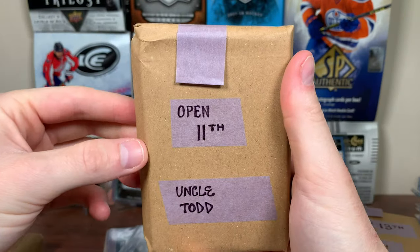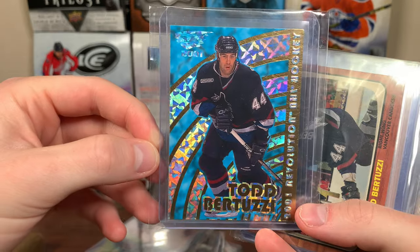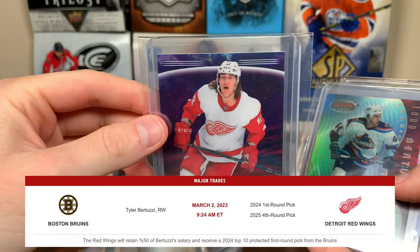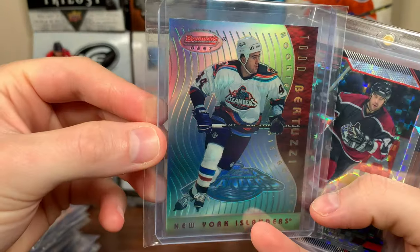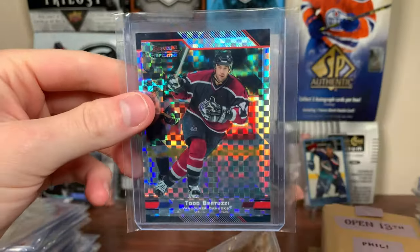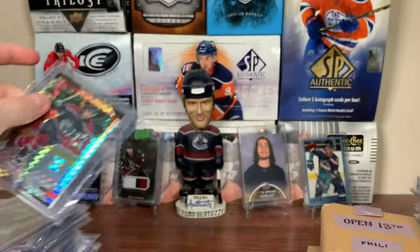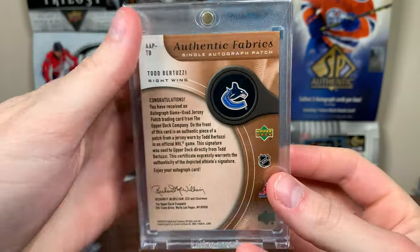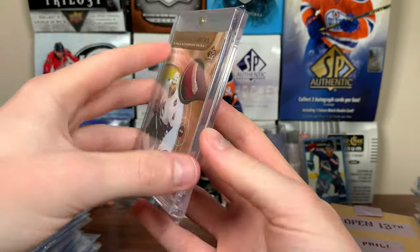Open eleventh — Uncle Todd from Zach. Generation Next Skybox — Uncle Todd, cool design. Pacific Revolution Uncle Todd. Topps Heritage Uncle Todd — got the Bobby Orr design. Some Parkhurst 2003 — Uncle Todd. Nephew Tyler who's on Boston now — that hurts, Boston's a terrifying team. Tyler's Sunset. Bowman's Best rookie refractor — Uncle Todd. Fisherman Uncle Todd — that must be a refractor, that's sick. Bowman Chrome X-Fractor — 136 of 150, beautiful card. Look at this file card — Authentic Fabrics patch auto, Uncle Todd, 30 of 50, 05-06 SP Game Used. If I opened a box of this and got this instead of a Sid rookie, I'd be fine with it.